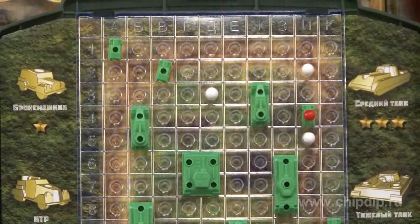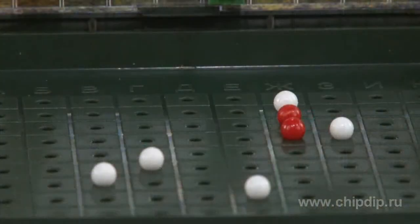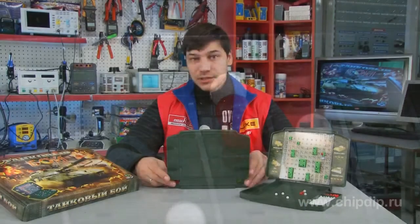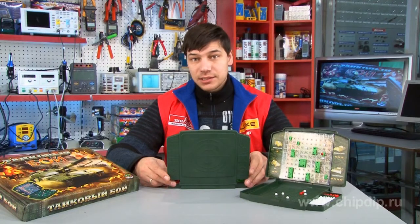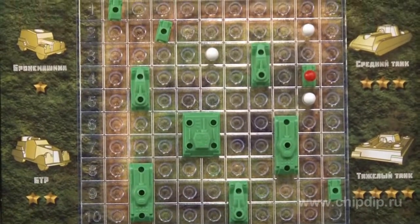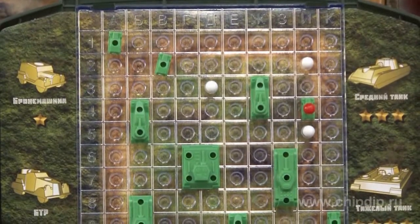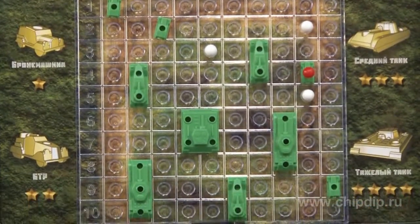Use the game field to arrange your tanks and to record the outcomes of firing into the opponent's machinery. The screen displays the results of your own shots and the opponent's. Use white chips for misses and red chips for hits. Each shot has its own coordinates. To destroy the opponent's tank, you need to hit a certain number of times depending on the number of holes for red chips that correspond to a tank's deck.